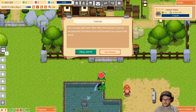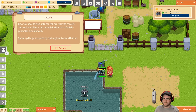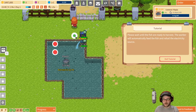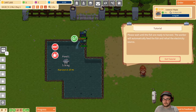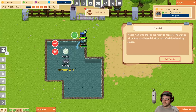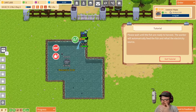Add a water filter. After the tutorial is over, increase the fish. Increase the fish waste — fix the fish. Wait till the fish are ready to harvest. The worker will help you feed the fish. Speed it up. Now we wait. We walk around in circles for a bit. I don't know what's wrong with the straw poll. I've never had a wrong straw poll before. I've had things break every single stream, but never straw poll.